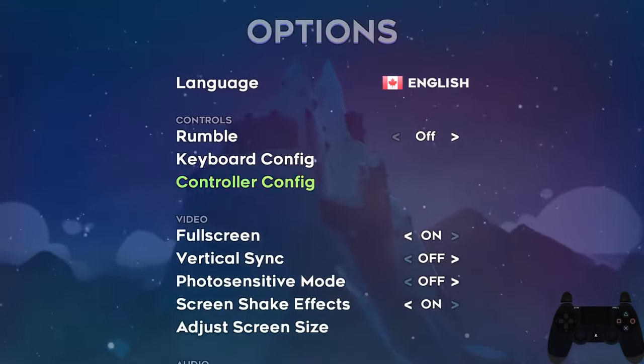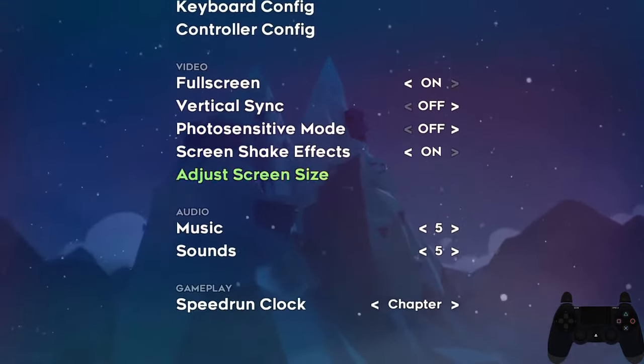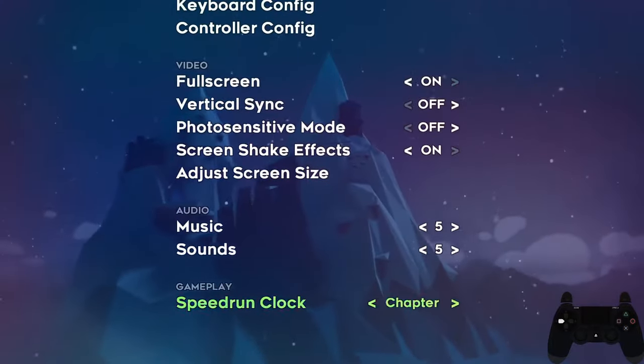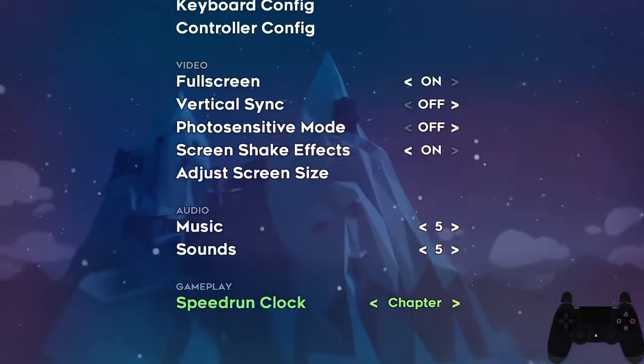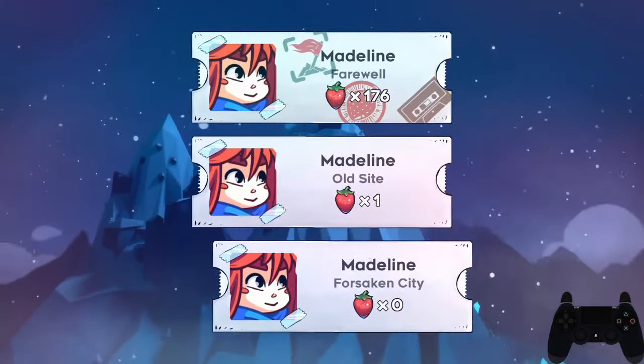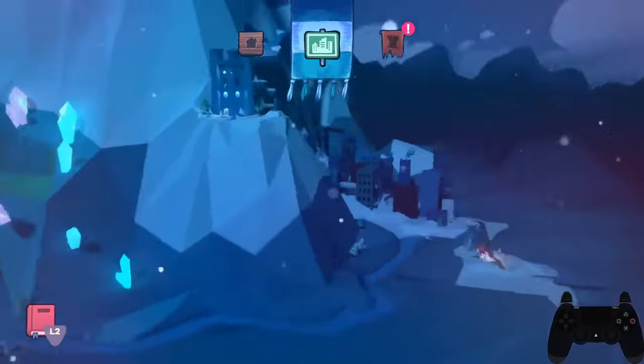Lastly, if you want to use the in-game timer, the option is available at the bottom of the settings menu. I recommend keeping it on Chapter unless you're doing a full run of the game. Now you can go ahead and start the save file that you want the golden strawberry on and choose Chapter 1 Forsaken City.